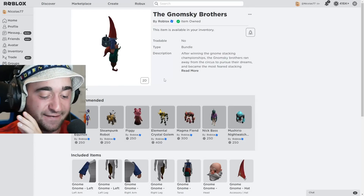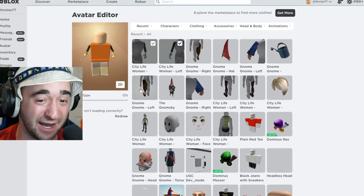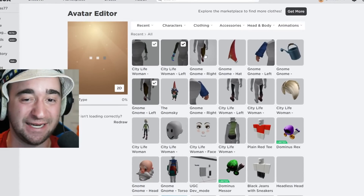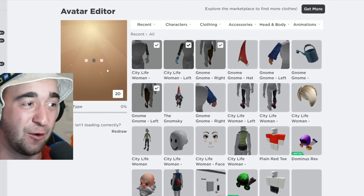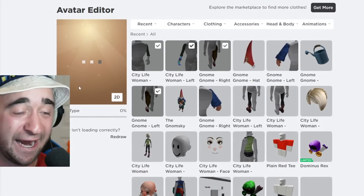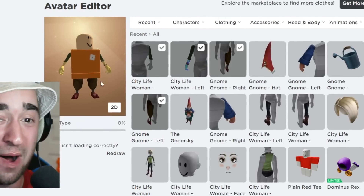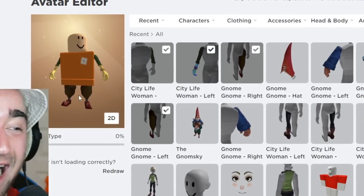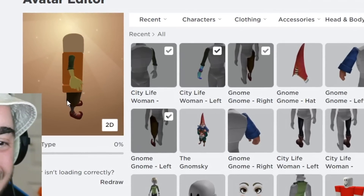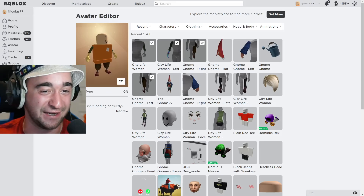I'm gonna test this out and see how accurate this is going to look with three heads. I am nervous — this is the most cursed thing I've ever done. The left leg, and now we need the right leg. We are well on our way, and then obviously we have to add the toilet itself, then get the three heads. Oh my gosh, dude, look at me! This is so cursed. It looks like me in real life, because if you guys did not know, I am the shortest person I know.